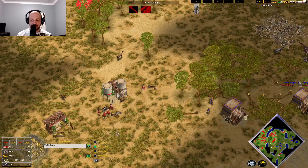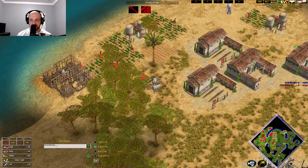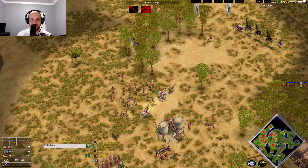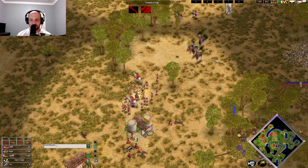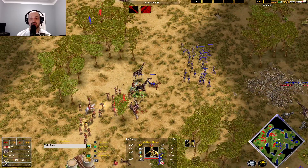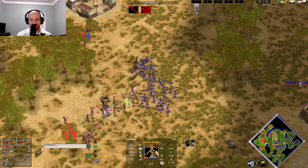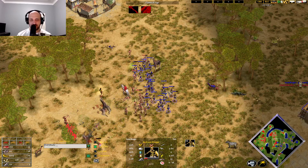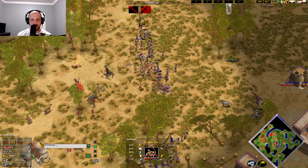A very greedy set of villagers over here gathering from this hunt. Skadi going to be attempting to defend against it — he realizes how important it is, he needs it. Scorpion Men coming over this side — they're going to notice there's a full army here already as the Giraffe gets sniped. Mass Slingers in the back — just look at that.